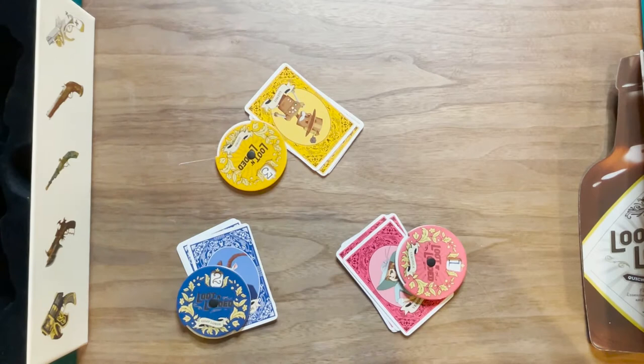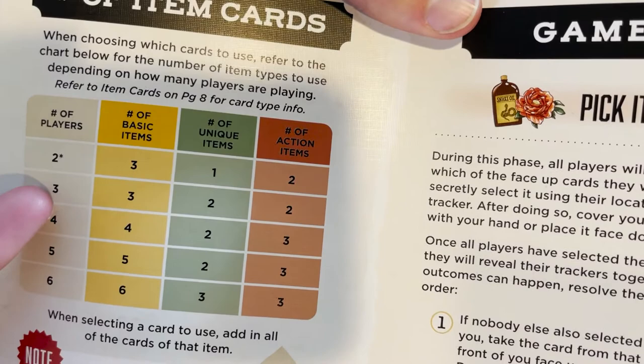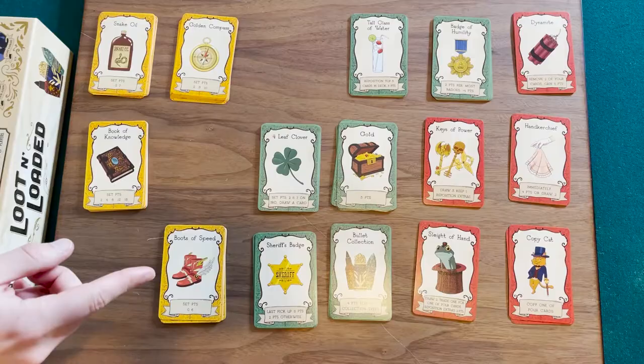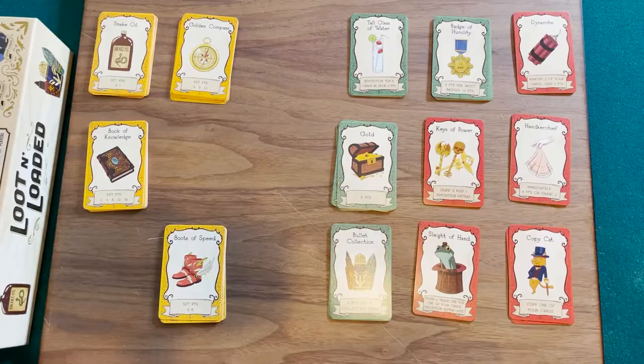Your card is a little bit different although they all play exactly the same. Now you're going to select which cards you will be using in the game. First we're going to put together the deck. We're playing a three-player game today, so we are going to start with three of the basic cards which are the orange cards, then two of the unique cards which are the green cards, and very last two of the action cards.